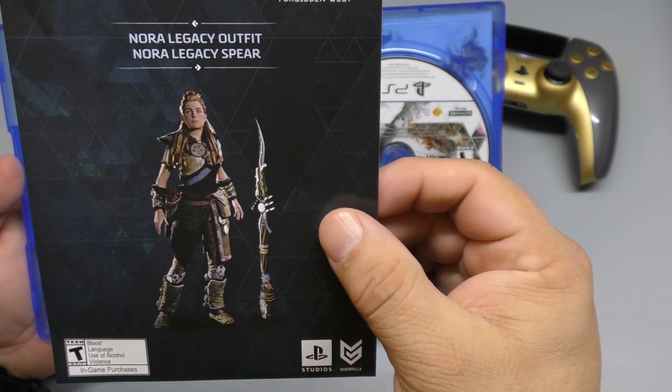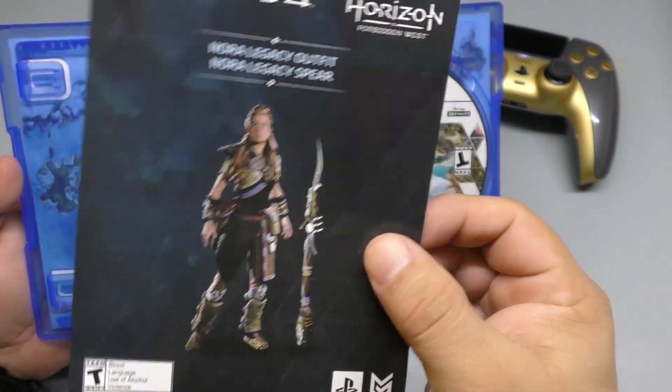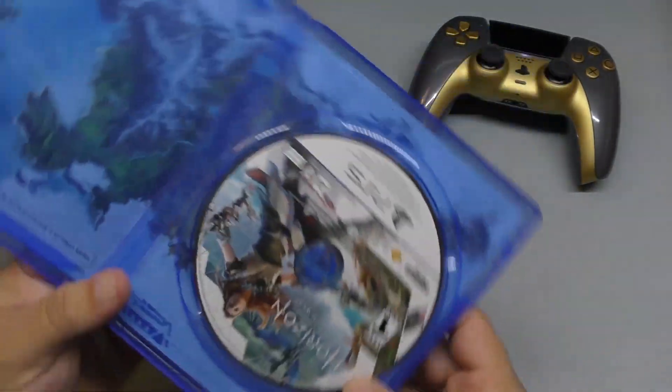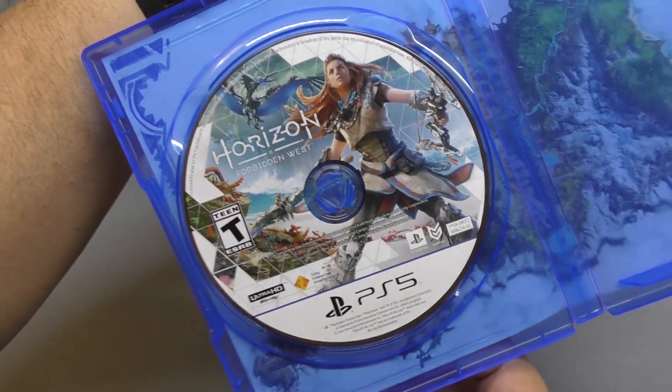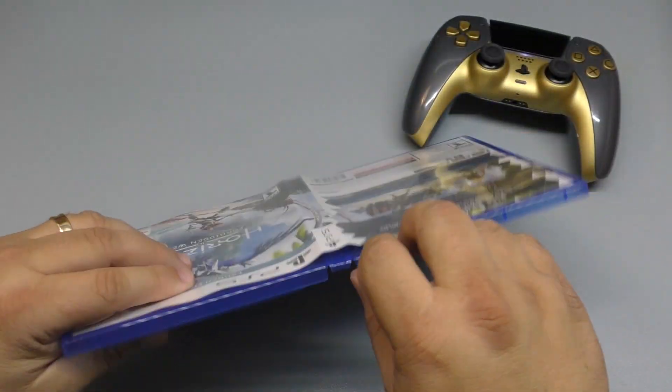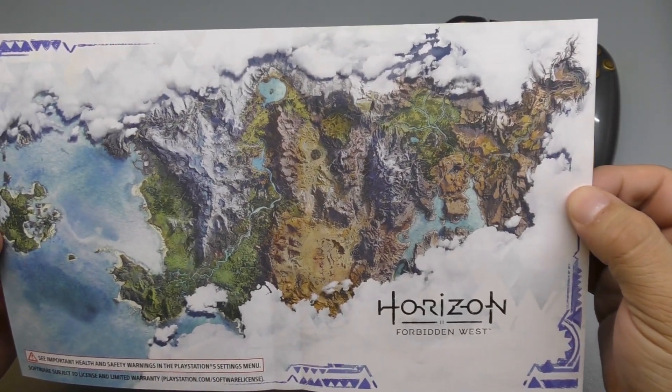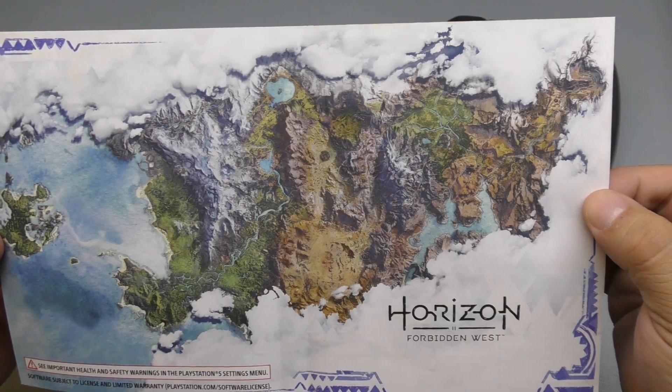So I got a code to get this outfit, which looks pretty damn cool. There's a code in the back. You got the disc, which looks really awesome, and on the inside of the cover you've got what I believe is like the map or the location of where we're going to be playing.